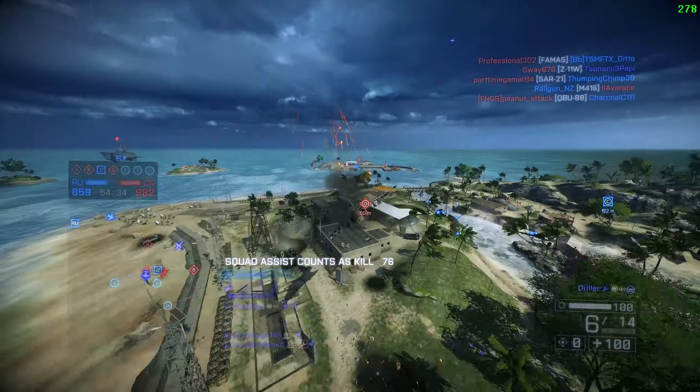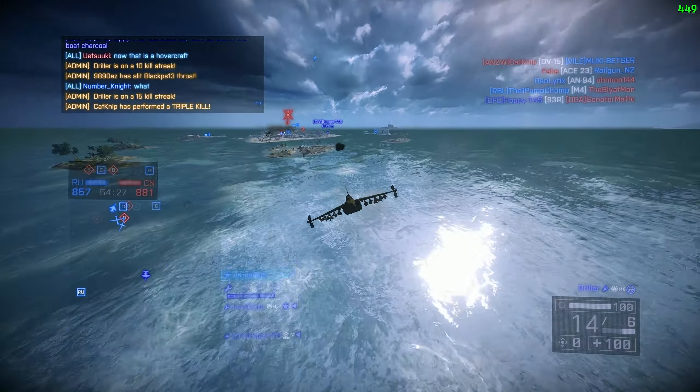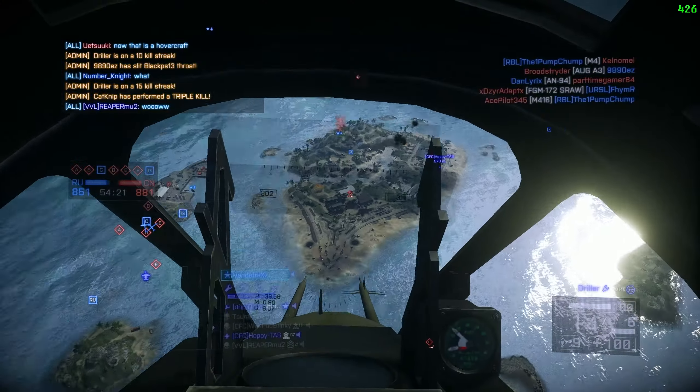I know exactly where the Stinger is. And if I need to dodge, I can use this island, for example. So I'm going to get down low and the Stinger lock is broken. If that was a Stinger and not an Igla, that would have probably hit me there. But 100 health - I have a bit of health to play with. Not really a worry.